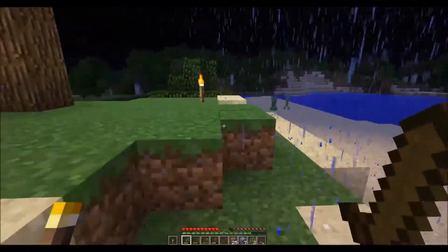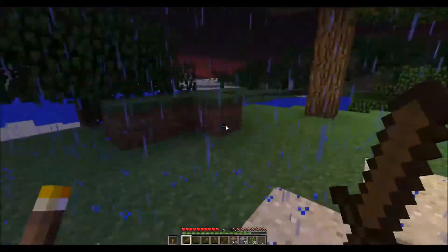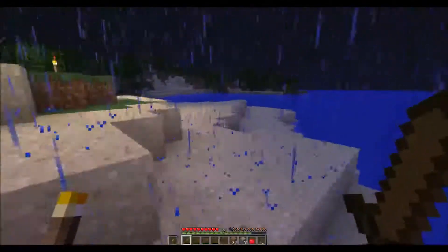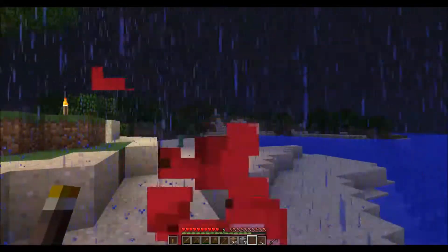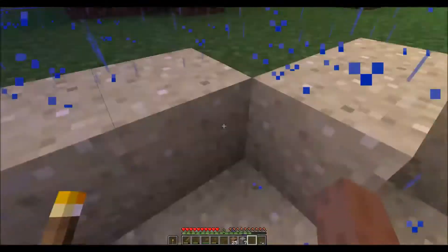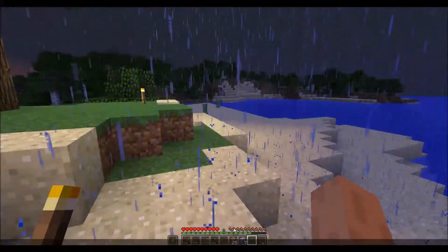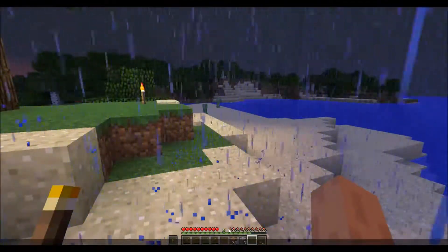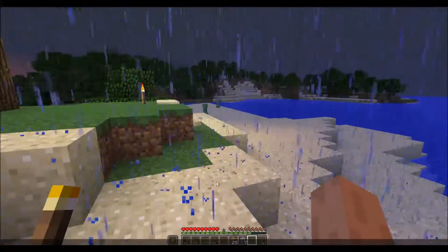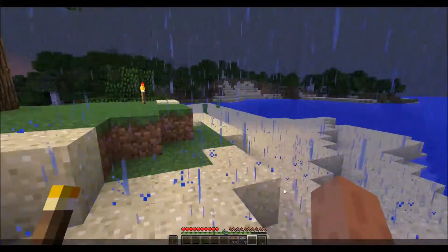We've got two creepers formed there — three! See how I'm saying how this game gets dangerous? So what I'm going to do is take one of these apples and eat it. I right-click on it while I'm holding it. You hear that crunching noise? In the process of doing that, my saturation and my hunger bar went up. The amount of saturation you get from an item depends on the item. If you eat a cookie you get less saturation. I ate an apple — I have a little bit more saturation, which means it takes longer for me to become hungry and start losing hunger bars.